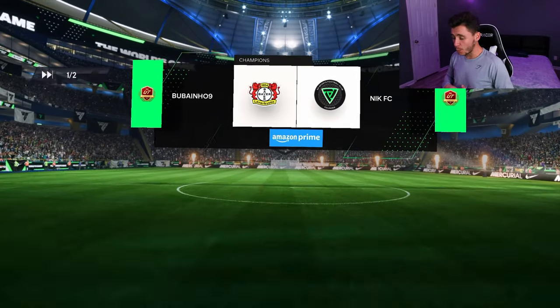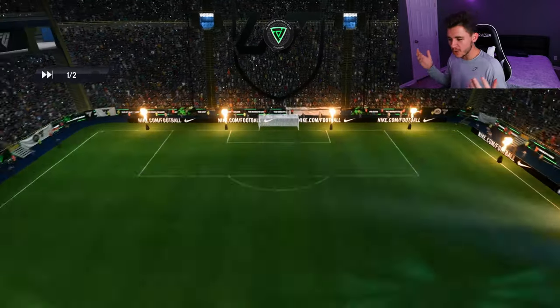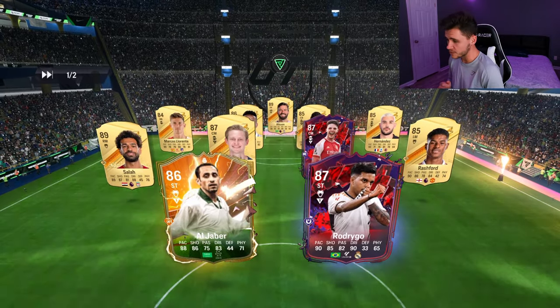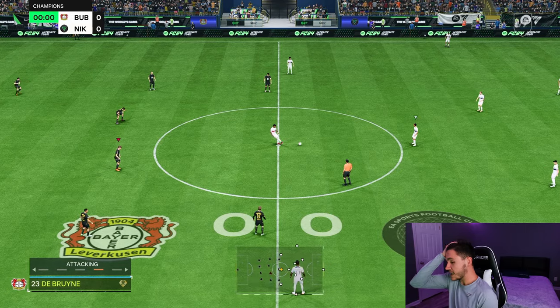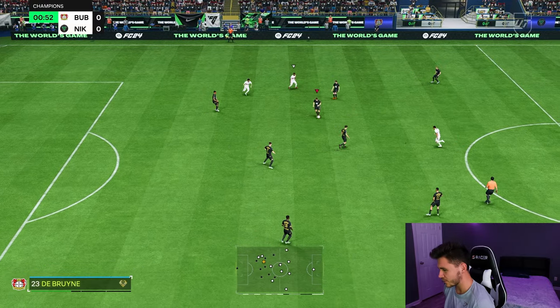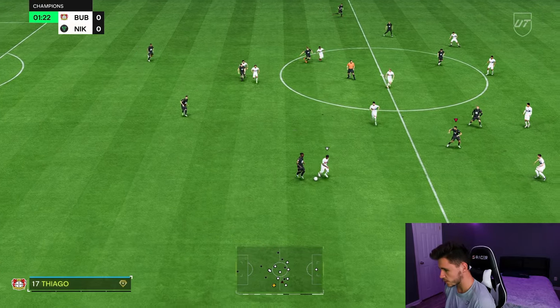Here we are jumping into game number one, and I must say I'm actually really excited to test this card out. I feel like Thiago deserved a bit of a special card, so that's nice to see. We're coming up against Llorente, Salah, De Jong, Rice, Rodrigo, Rashford, and Algeber — it's not a crazy team but it's definitely an OP team. His stamina isn't the greatest, so that might be a bit of an issue. He's currently going on the market for around 120,000 to 130,000 coins, so hopefully he's worth it.